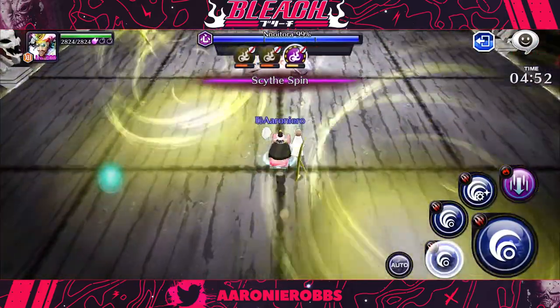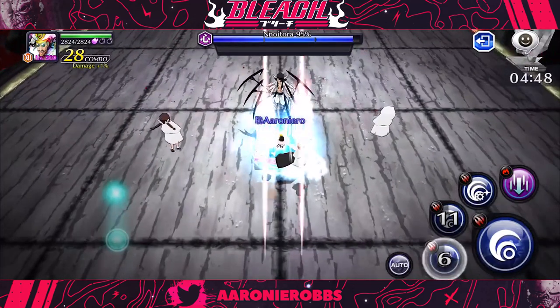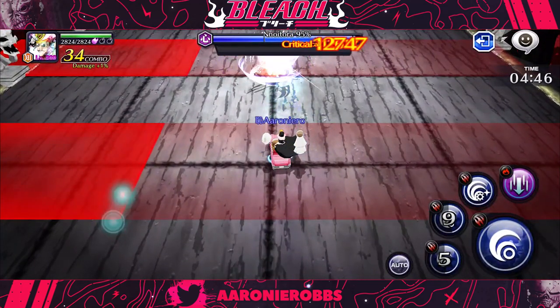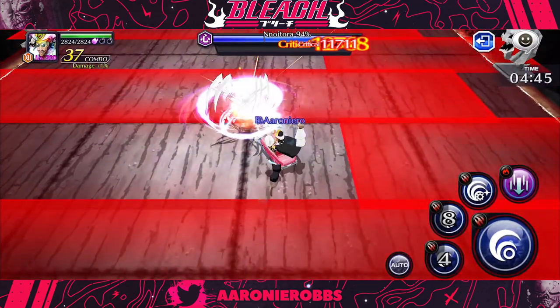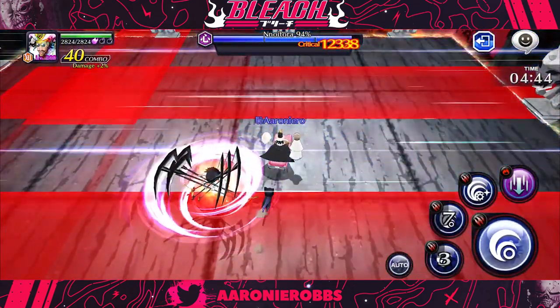That is the first wave of phase one. The second wave of attacks is going to start right after, and Noitura is going to attack in horizontal lines. The easy way to dodge this one is to stand in the safe spot, and then right after that first attack is done, you dodge into the safe spot again. It's very easily dodgeable.